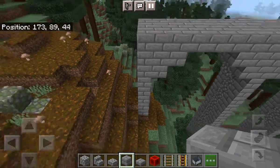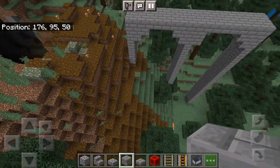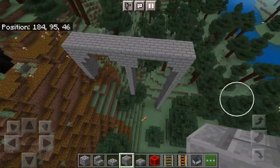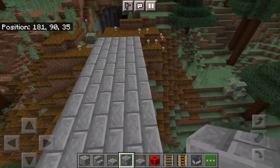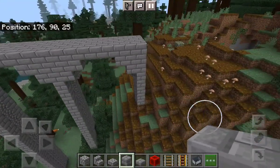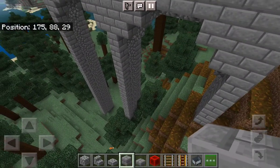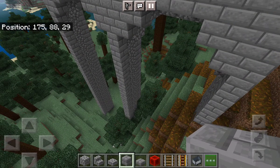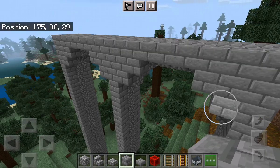I now have a three-block-thick viaduct. I've designed this for a single rail, but if you want a double rail you can extend it out by one more block. If you do that, I'd say keep the cobblestone three blocks instead of one and just keep the stone bricks as one block on the side, though you can carry on the stone bricks if you'd like.